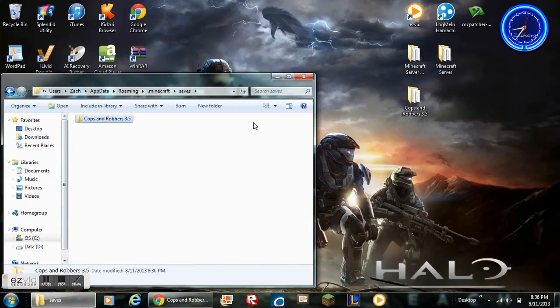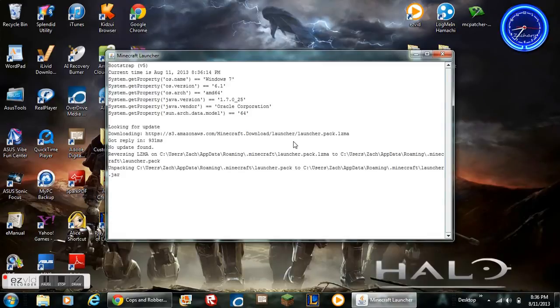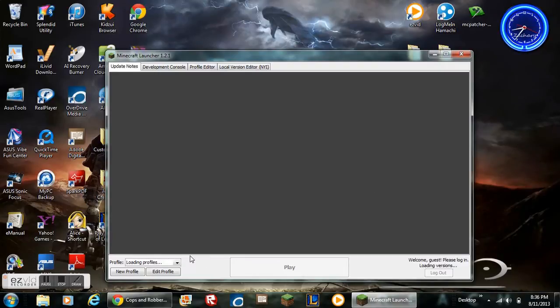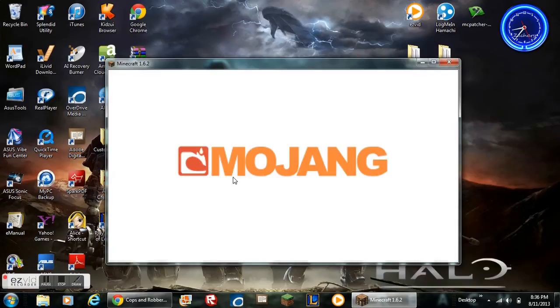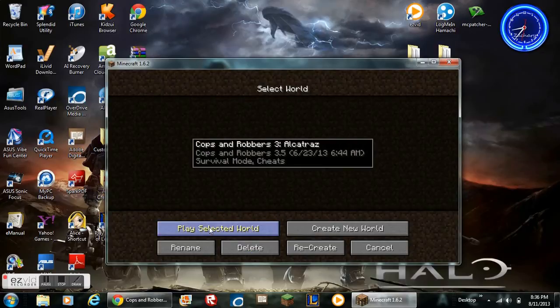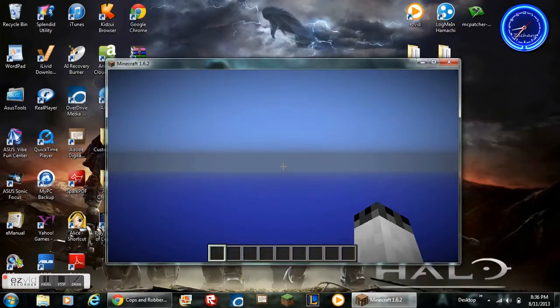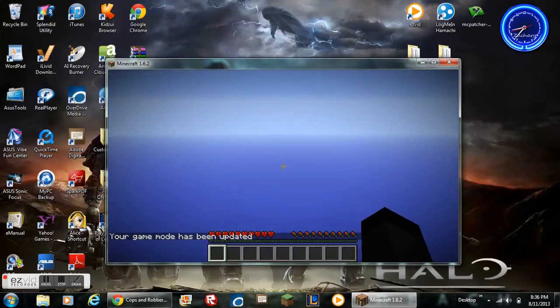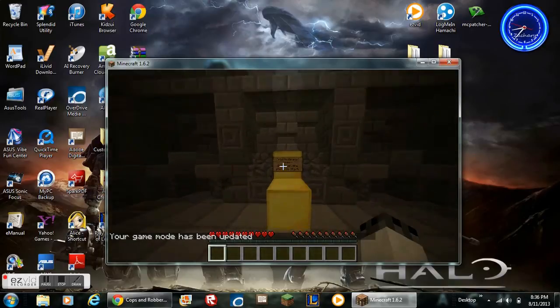Paste the folder in here, and that is how you do it for single player. Let's see if it works. So you go to single player and there it is right there. And there we have it — Cops and Robbers is on my game for single player.